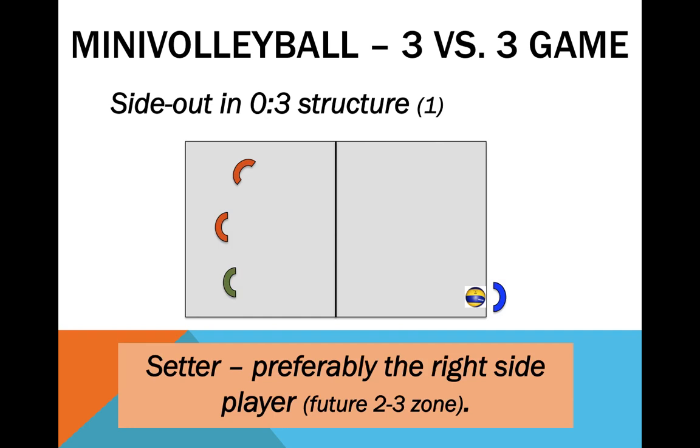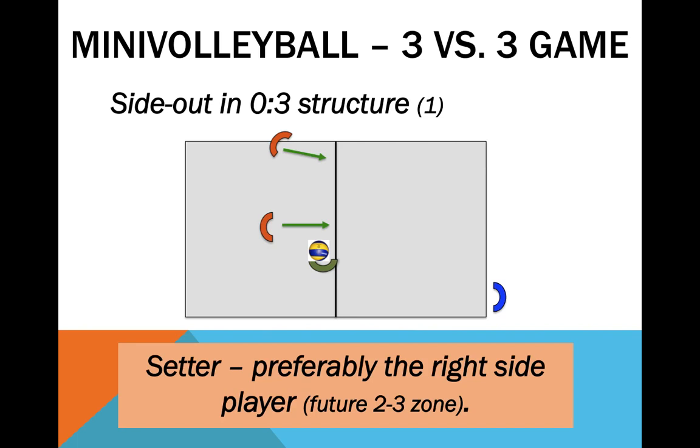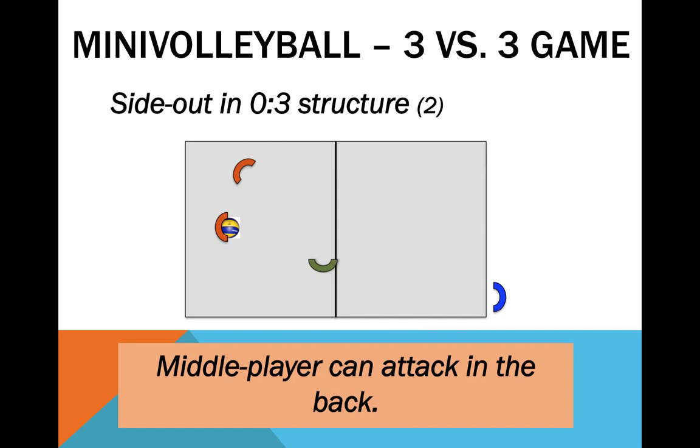Another possible structure is the O3. As most players are right-handed, almost every high-level team prefers having the setters near position 3. This has to do with biomechanical considerations. If mini-volleyball is about preparing for the future, you can start right off by defining transferable situations, at least in cases such as the O3 structure. The backset and the utilization of the whole amplitude of the net can emerge by teaching a simple variation already practiced in the 2v2 game. Also, define who sets the ball when the right-side player has to receive the serve.